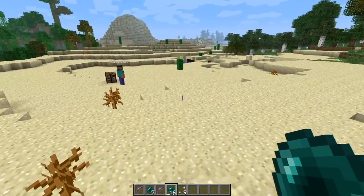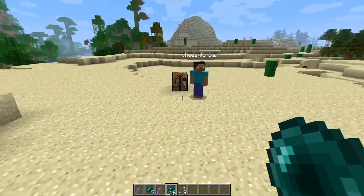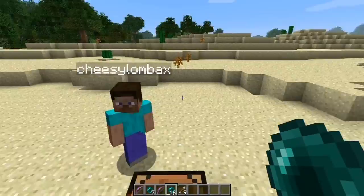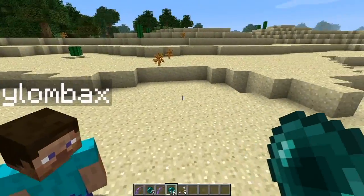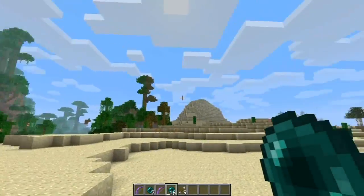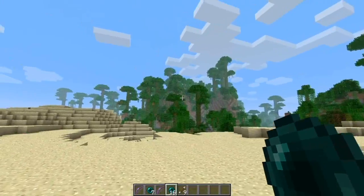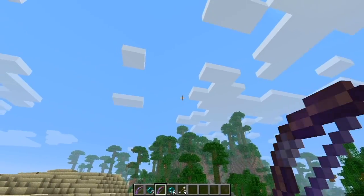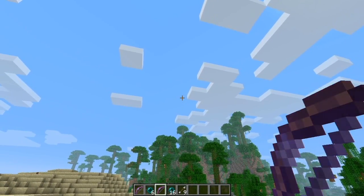You will take damage by doing this in survival. However, I'm in creative now so you don't get any damage. This is actually a great mod for sneaking up behind people, or if you just want to climb somewhere you can't reach normally. You can shoot it for absolutely miles as well, and then you've got to wait ages for it to hit something.